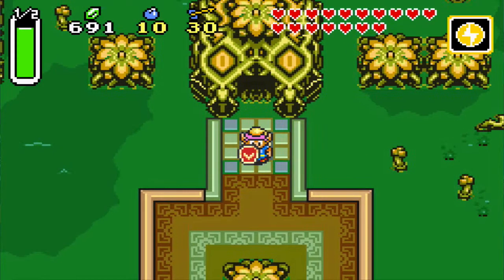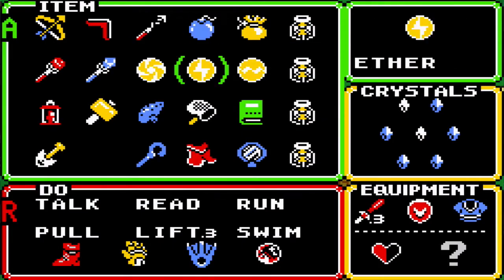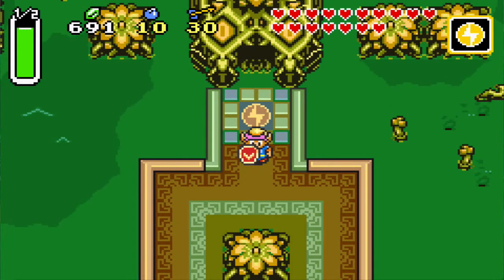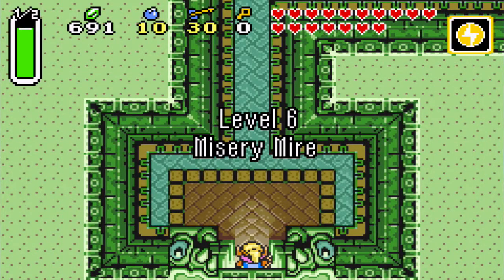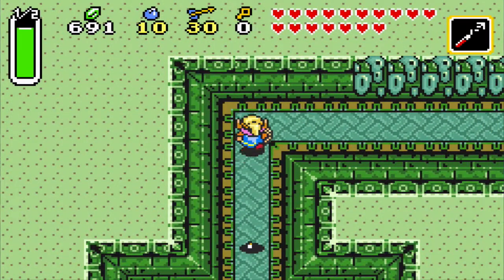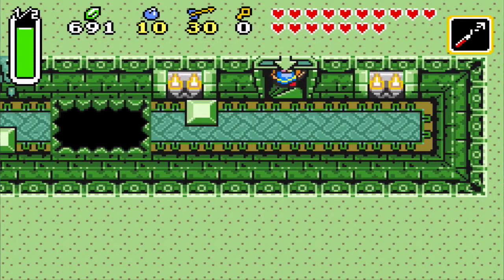So if you do not have Aether, you cannot access level 6. I remember you get Aether on Death Mountain, because Quake you get from the fish and Bombos you actually get in the desert. So level 6, Misery Mire — also known as my super favorite level. Actually, it's not my favorite. Turtle Rock is actually a pretty sweet level.